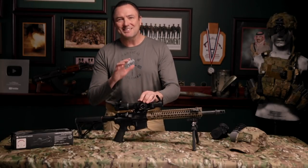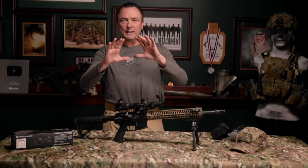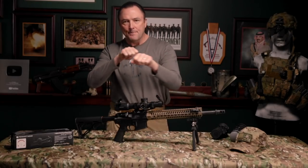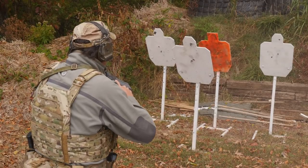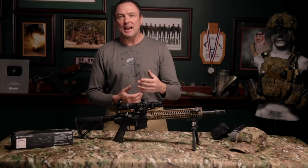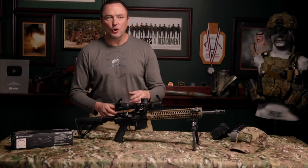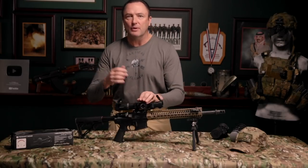When you get deep into the ACSS Raptor reticle, the best part is it's got a big red circle on the outside. You don't really use that on eight power, but when you dial all the way down to one power for CQB distances, that round circle is like the ring inside an EOTech — it helps get you on target right away. Because the reticle is etched glass, it doesn't matter if the illumination is turned off — it still shows up as black. So it's great on one power for close-in work, inside the house, home defense, things like that.